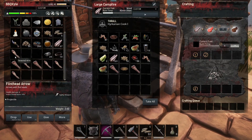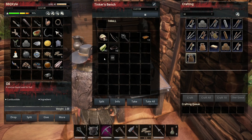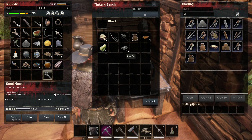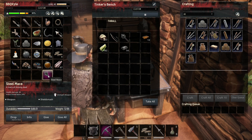Here you go, chef. A bountiful harvest for you. Alright, steel — damage kit — craft. And drag that over. It added four. Not bad.